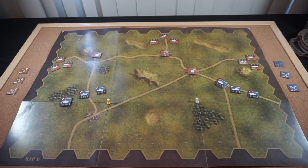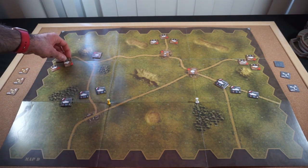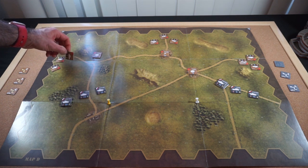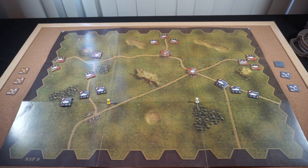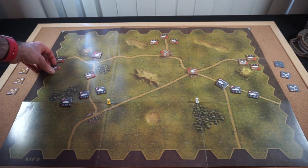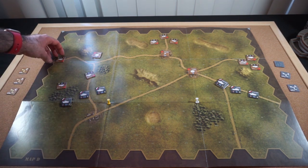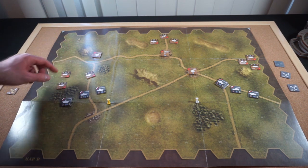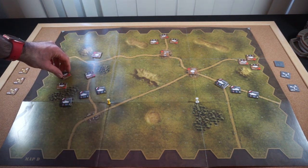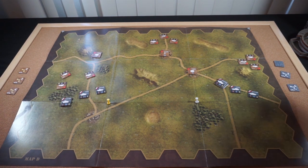Soviet turn 1 — I'll activate this T-34 to move as well. The T-34-85 will move two hexes trying to get up close and personal with a Panther. Then this T-34 will move two hexes aiming into the forest. Then this T-34 will move two over to B5 and pivot. For Soviet action point 2, I'll activate this band — the KV-85 will move here, then we'll bring the T-34 up two to K4.